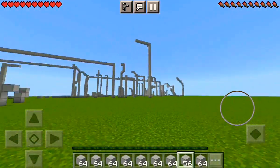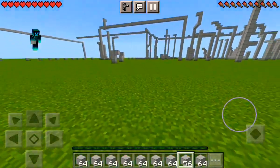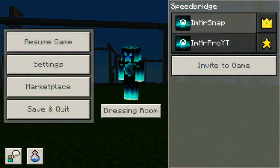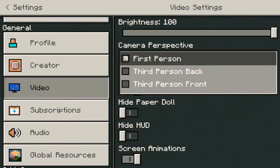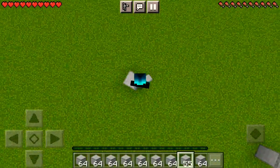Many people try to speed bridge, God bridge, and all that stuff, and it ends up going really bad. So it's really easy — what you need to do is click on the two buttons, go to Settings, scroll down to Video, and change your camera perspective to Third Person Back. It should look something like this.